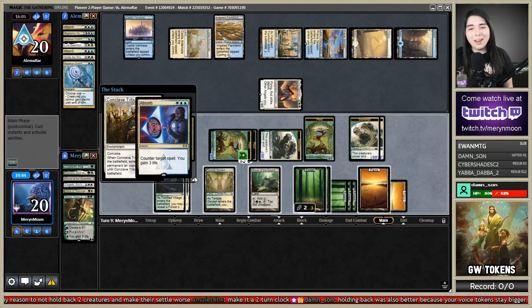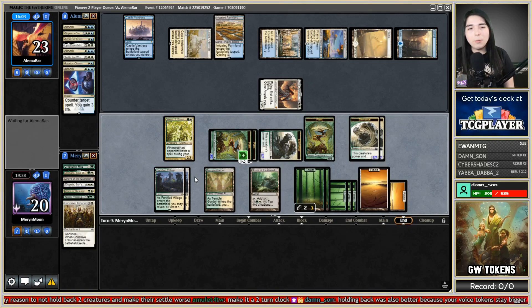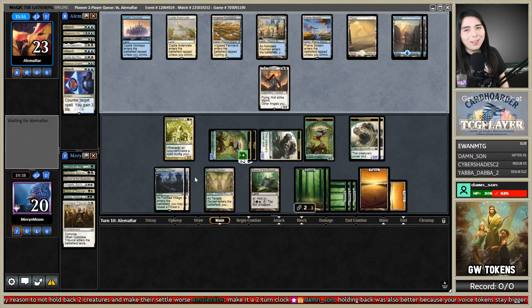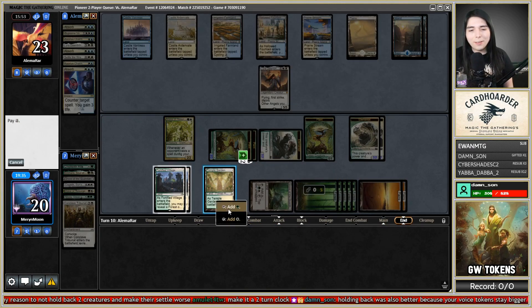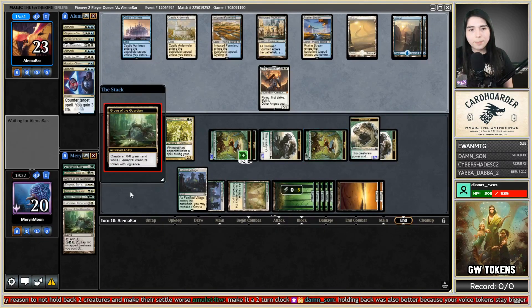They had an Absorb — I make another token though. I have plenty of lethal power on board. They have zero cards left. They got triple Absorb, double Lyra, a Verdict, and a Settle — double board wipe, triple counterspell, double Lyra. And they topped a land. That's not enough. I think we got this one. Let's go for Grove of the Guardian, make another 8/8. Can I get a Collective Blessing off the top? That would be cool.